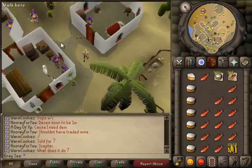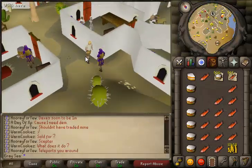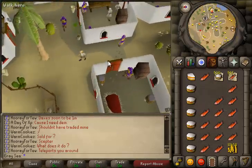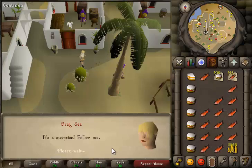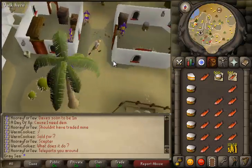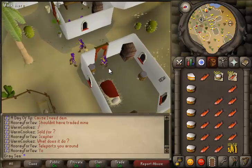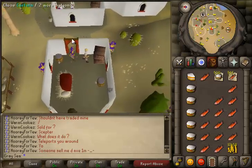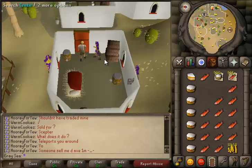You're going to want to start off by finding a Menaphite Thug and clicking the Lure option. This will bring you through a dialogue which ends in the Menaphite Thug following you, so you can lead him anywhere you want. You want to get one of these thugs into a building without any other thugs in it. Then close the door and make sure no other thugs can see the victim, or else it won't let you pickpocket him.